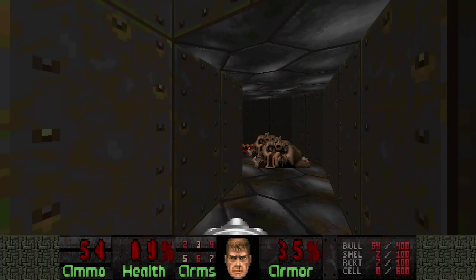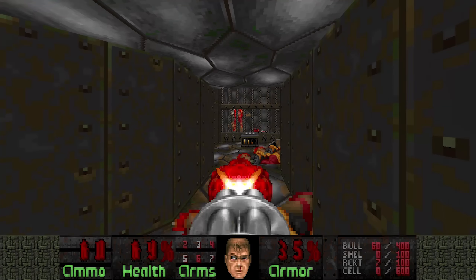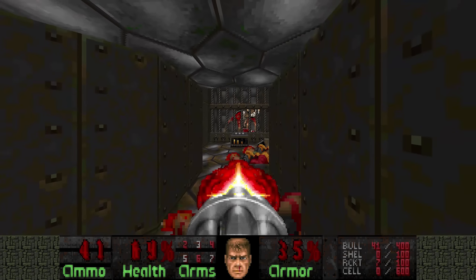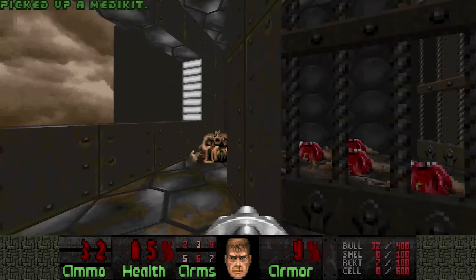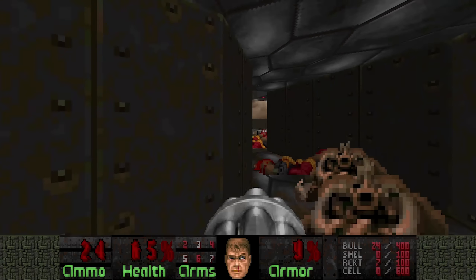Well, that went awful. I have to kill these Revenants with the chaingun. Usually the Hell Knights kill most of the Revenants — this time they were slacking a bit. Since when can Revenant missiles take sharp turns like that? Since never. I'm getting bamboozled.